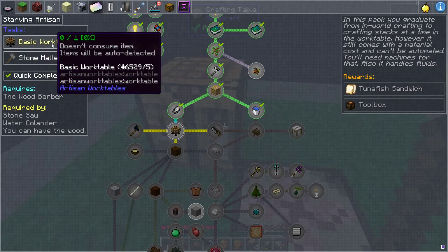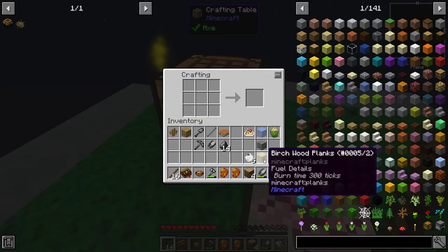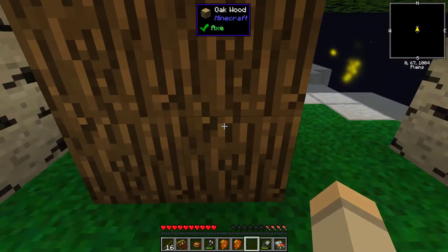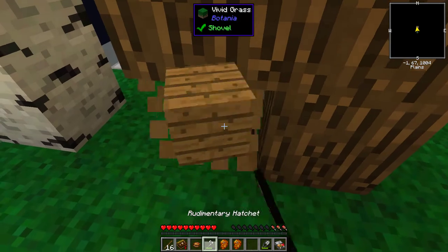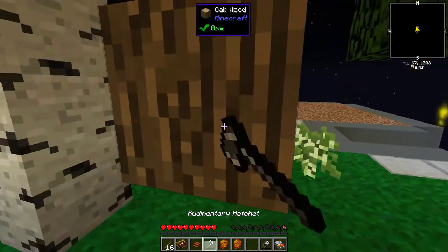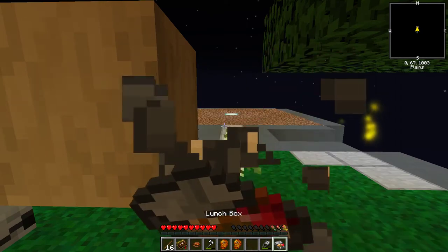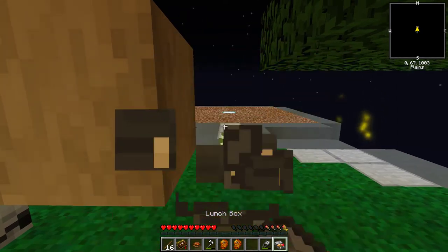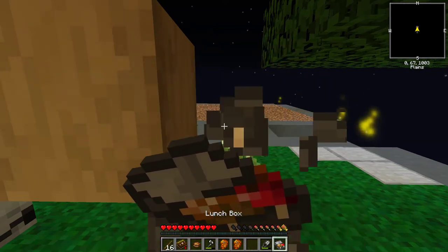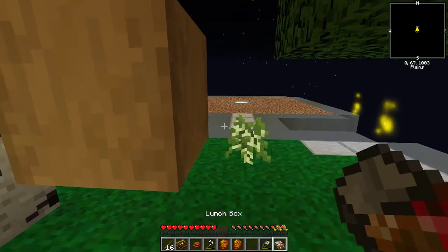Next we're going to do the starving artisan work table, which is pretty cool and pretty simple to make. Look at your food saturation when you right-click this — it's horrifying. That's just how it is unfortunately. It will use so much of your wood. We're going to take damage if we don't eat fast enough. Your starter food that you obtain is very important, and using the least amount of it is also important.